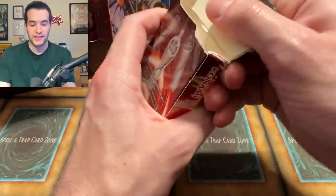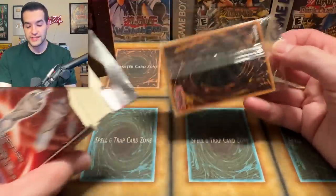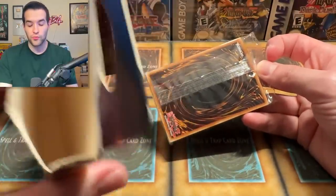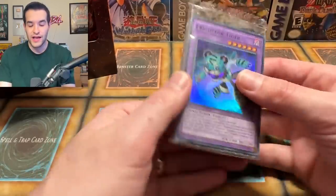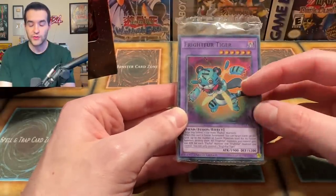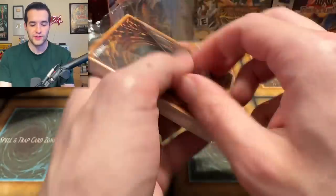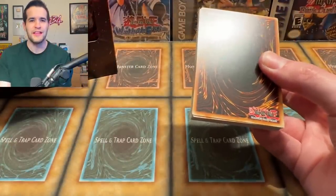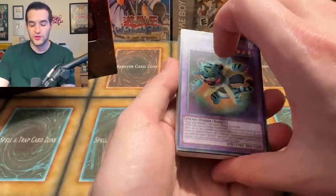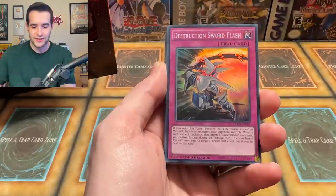It's been a while since I've opened this, kind of excited to do this again because I might never open this product again. As you can see, everything is in there — the promos, the packs, the foils. If you get a foil, it's going to be in here somewhere. It's the weirdest thing ever. Fright for Tiger would have been the promo. It's kind of all in the pack, very strange the way they do it. I don't love it — everybody likes opening the pack and the mystery. This feels more like a custom mystery pack.